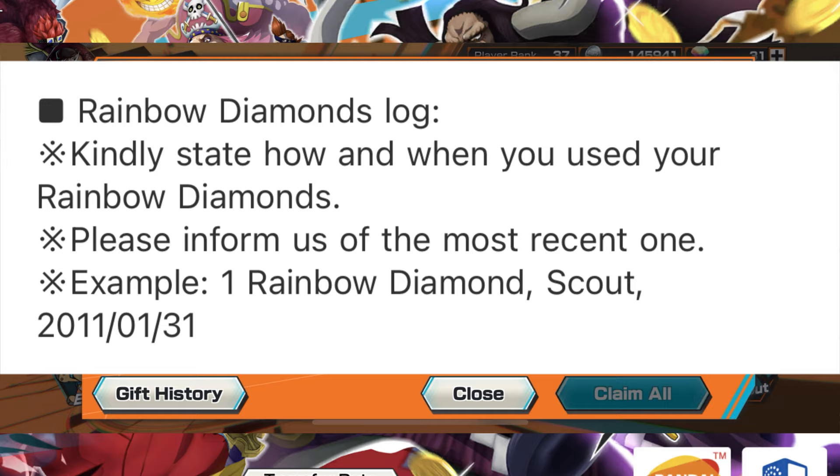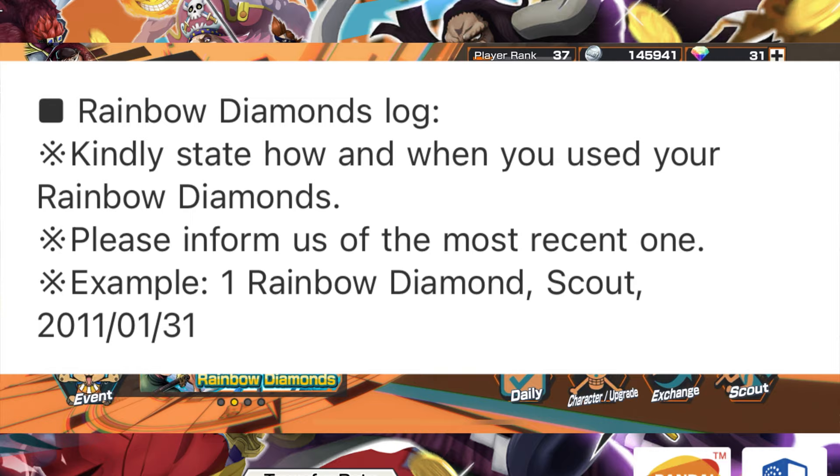Question thirteen is the list of items received or claimed from your gift box. Go to Gift Box, then click Gift History. You'll see all claimed gifts with the exact date and time of each claim. Provide around 10 to 20 items from that history.